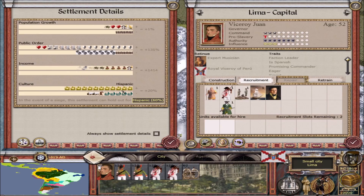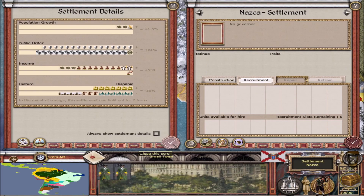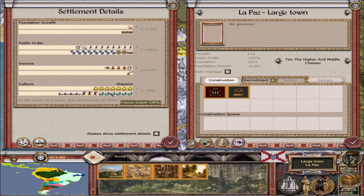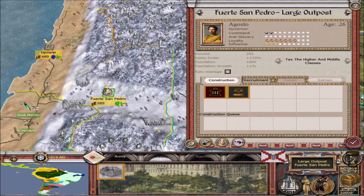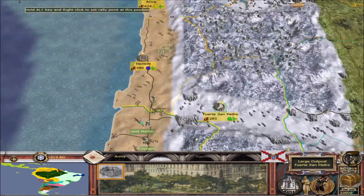Another major change is all of the new cultures added into the mod. As you can see, we have Hispanic culture. There's also Franco-Dutch culture — I'm not quite sure why Lima has 25% Franco-Dutch; that might be a mistake, so I need to ask about that. We've also got 5% indigenous peoples and 10% nomadic. Every single settlement has gone in and had its cultures redone specifically for this reason.